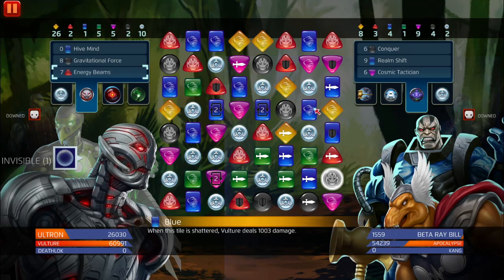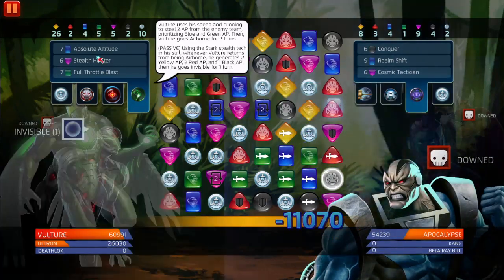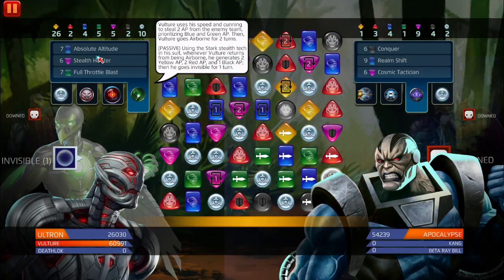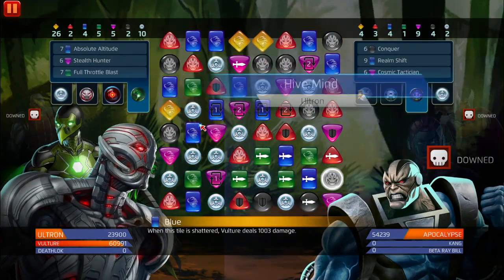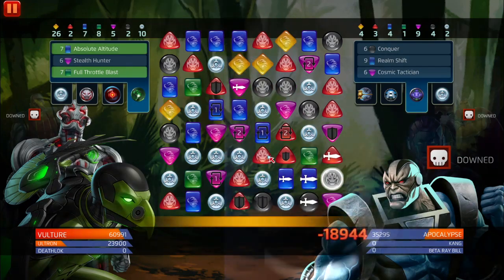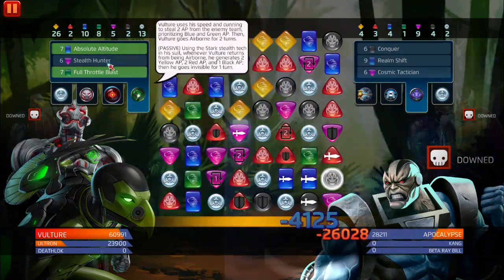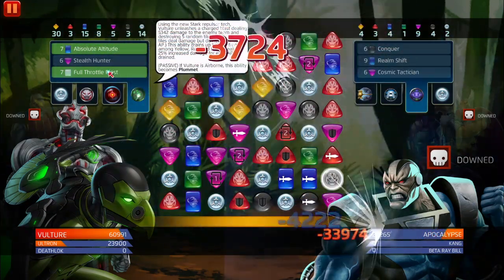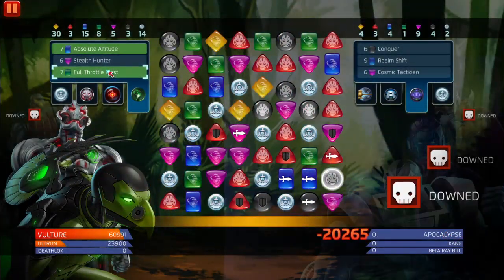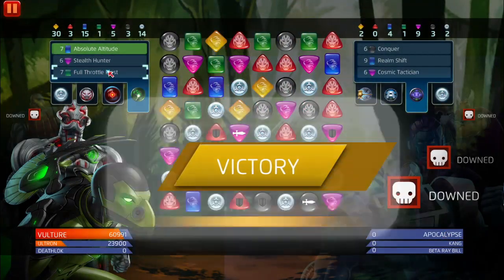Energy beam - 15k. We left the worst one for last: Apocalypse, who can 1v3 teams. But I don't see him winning this one. We'll activate Full Throttle - we've got 30 yellow AP - yeah, he's a goner. That was a pretty simple match; Vulture's a fun solo character.